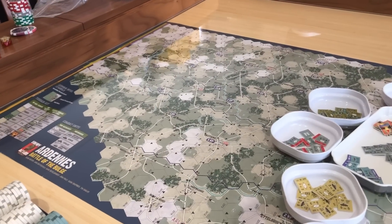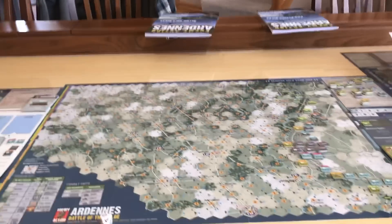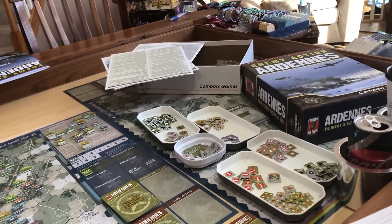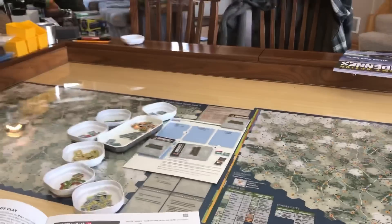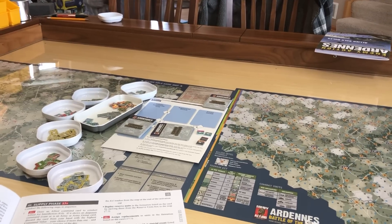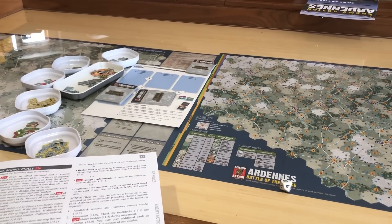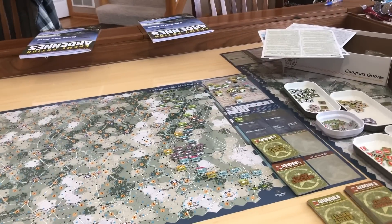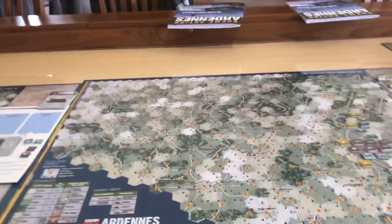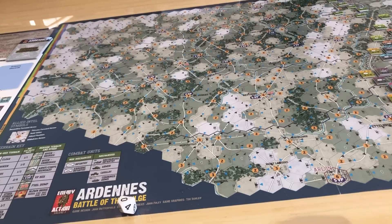If you look at the solo Allied game map, you can see there are no yellow circles — it's a much cleaner, crisper map. I have the solo Allied map and the solo German map, and if you go even further to the right, turned sideways, I have the two-player map all under plexiglass on one table. I do have a very large table. I set them all up because pulling up a plexiglass this big is a big effort. So now if I ever want to play any game mode, I can just sit at a different spot and all three game modes are ready.